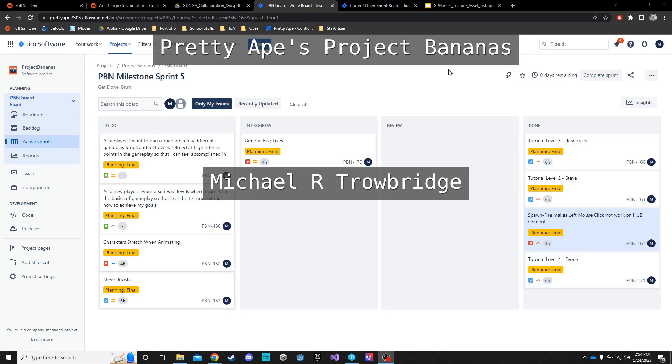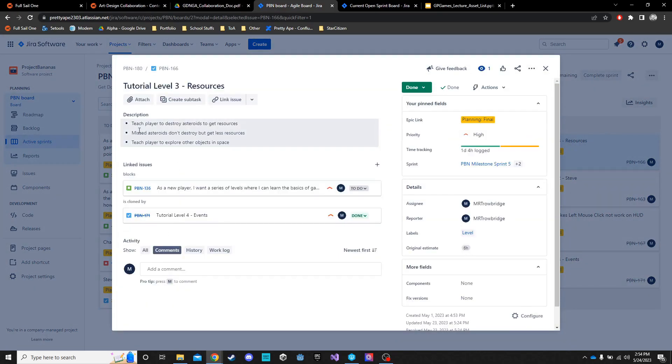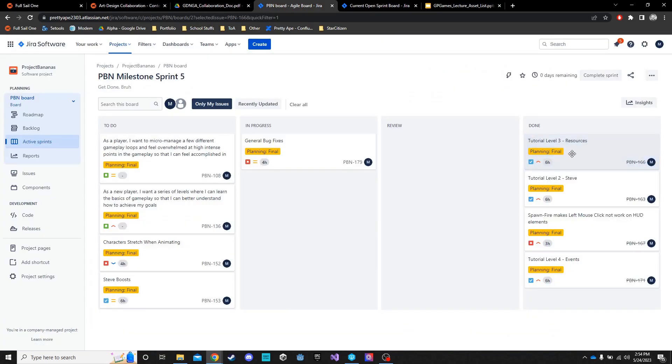Hello, my name is Michael Trowridge and I'm going to go over the final sprint for game balancing on the Steel Vulture project. I was in charge of creating the tutorial levels. It started out as four different levels — one was completed last sprint, the other three were going to be completed this sprint. They were completed but compiled into two levels instead of four, so the tasks will still show them split up but they were put into the first two tutorials.